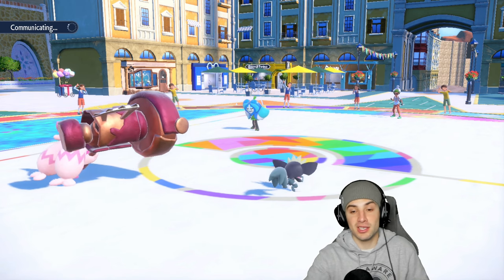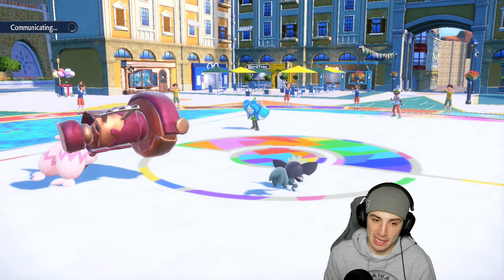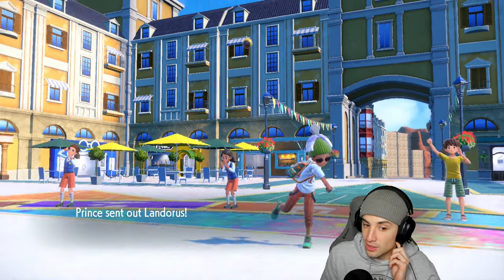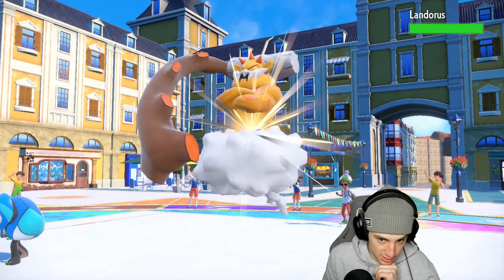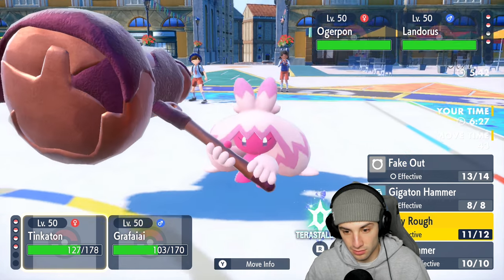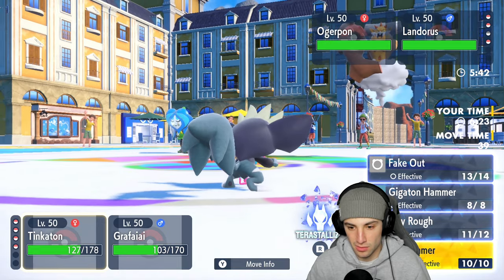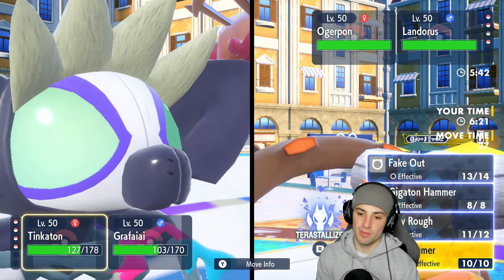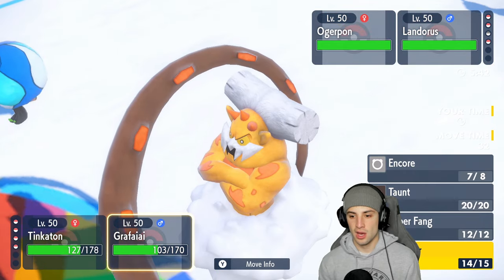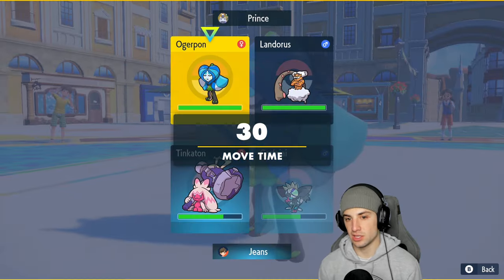Ogre Pond's sitting there, can't do much — it'll have to swap or keep Spiky Shielding. If it swaps we're doubling down into that Pokemon. Landorus comes out now — do I Terastallize? This could get annoying. I'll risk it for the biscuit and go for Ice Hammer. I could also Swagger it since it's special attacking, giving it a chance to hit itself.